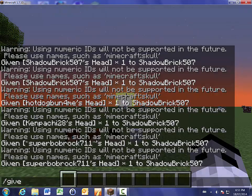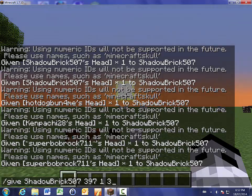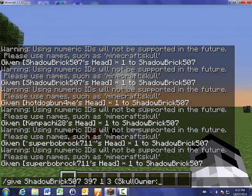Okay, so here's the command. Slash give, and then your name — so that's my name — then 397 13, then a space, then this curly bracket thing, type SkullOwner. I don't know why, but just type it. Then do colon, a quotation mark, and now whoever's head you want to place — so I'm going to say Notch. It is case sensitive, so Notch has a capital N. It will not work if you don't type it capitalized if there are capitals. Then do another quotation and another curly bracket.